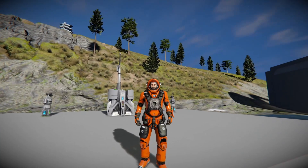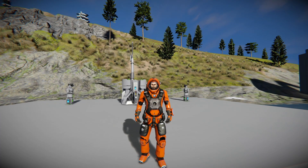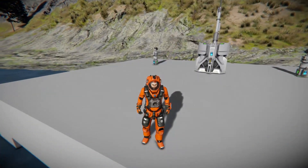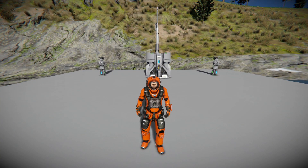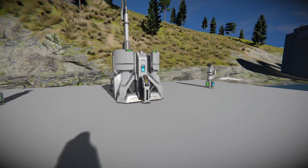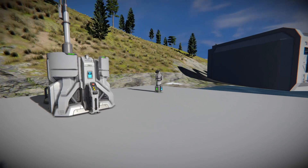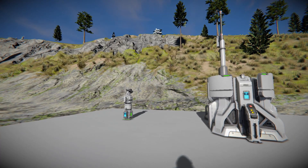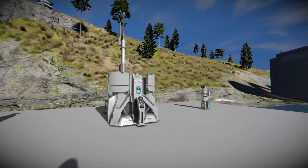Hello everybody and welcome back to another episode of Space Engineers where today we're going to be taking a deeper dive into the signals update. We're not covering the DLC blocks specifically, but we're going to look at the action relay, which is honestly the main part of this update. It allows you to wirelessly communicate between different grids. Let's get straight into today's video.